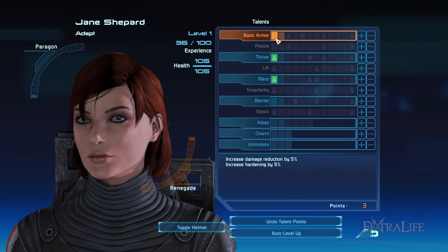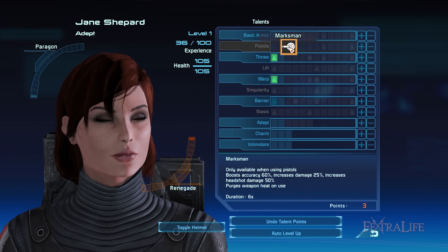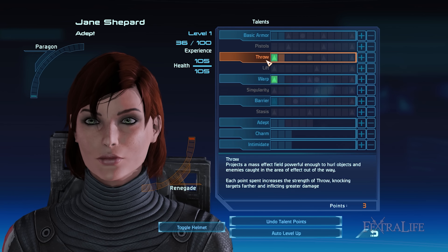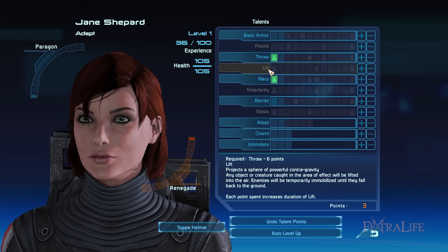Adepts are Biotic specialists who utilize Mass Effect force fields in order to employ crowd-control techniques and to disable enemies while dealing massive amounts of damage. Like the Engineer, they can only equip light armor. The Adept is a good class to play if you wish to throw and lift enemies off the ground in order to make them vulnerable and useless in combat.